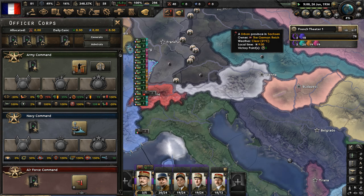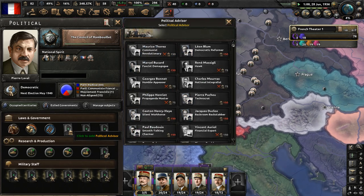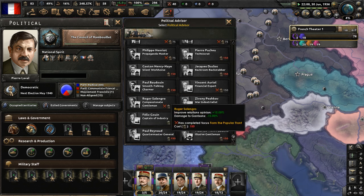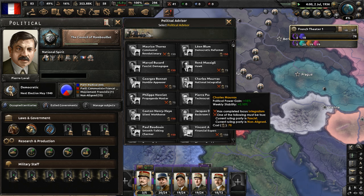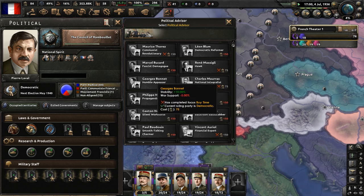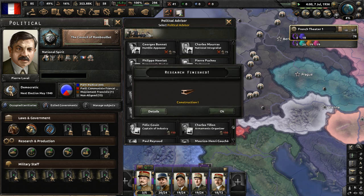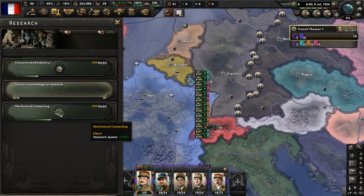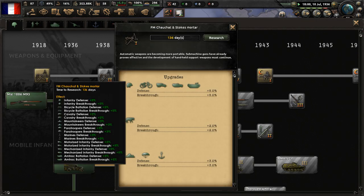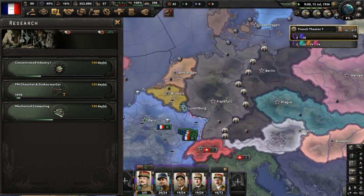Let's save our political power for now. Can we get anyone to boost our non-aligned ideology? National integrist? No, he's not going to work. Just save political power for now. We have a research slot available - let's research support equipment one. The German military junta is advancing hard upon the German Reich and they're losing ground. Hitler is not having a fun time at all. And there's the Spanish civil war going on as well.